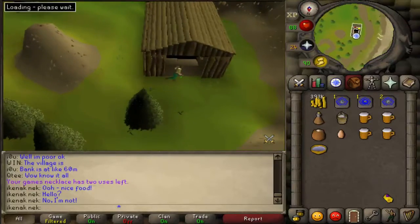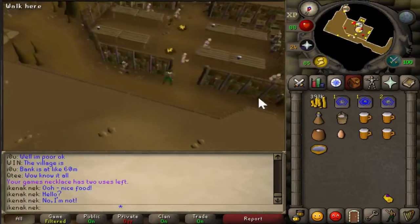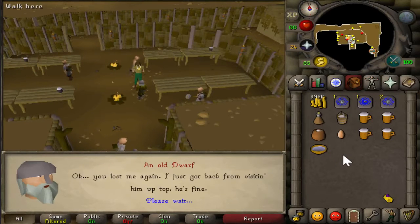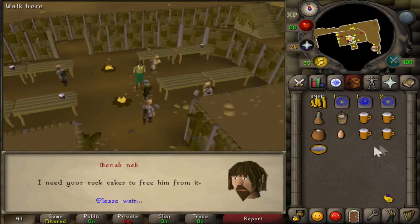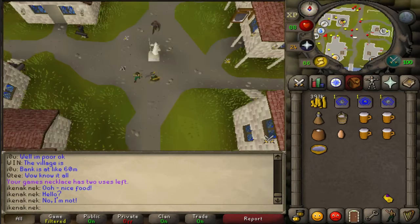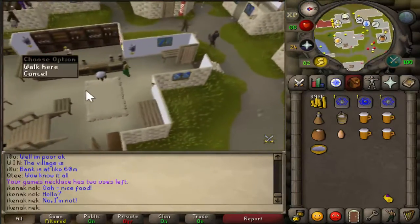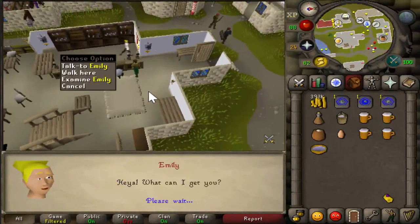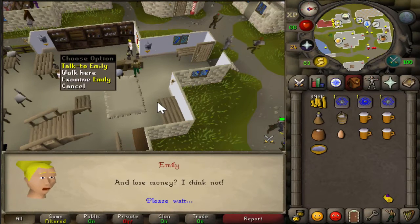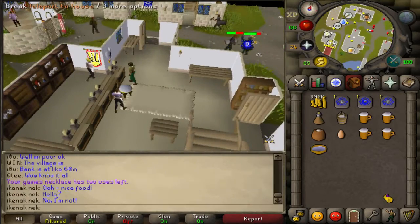Head down these stairs and talk to the old dwarf. Head down the next set of stairs and talk to Emily — the option is two.